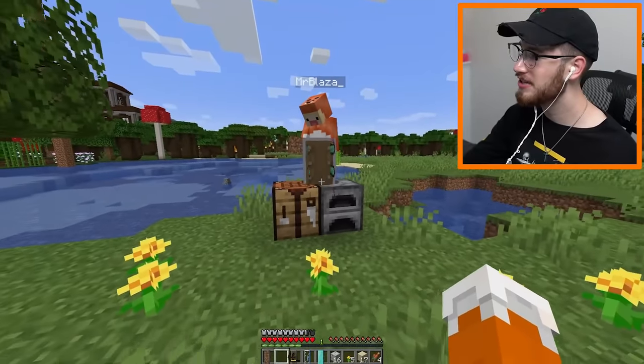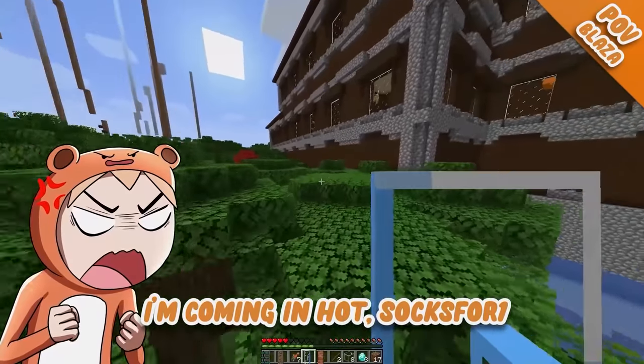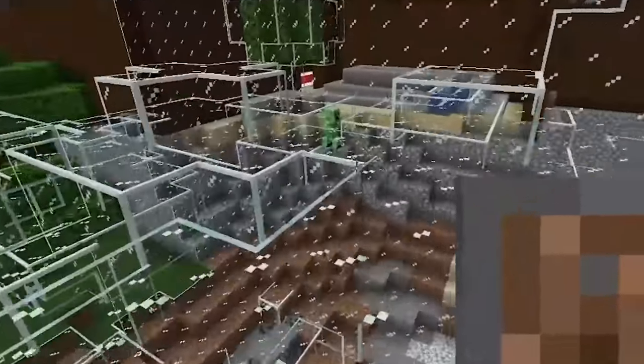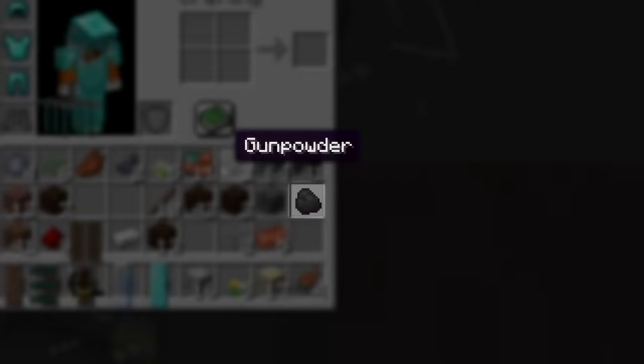Here, you take this one. We can use these to take out the woodland mansion. Let's go, I'm coming in hot! Boom — turn everything into glass. Oh wait, that's actually genius. There's a creeper — we get the gunpowder, we can get the creeper shield!